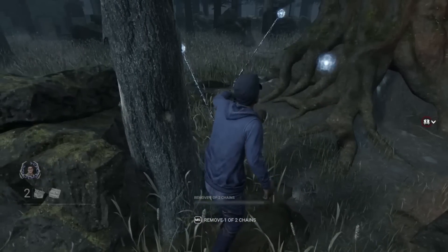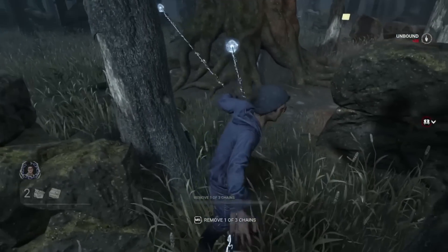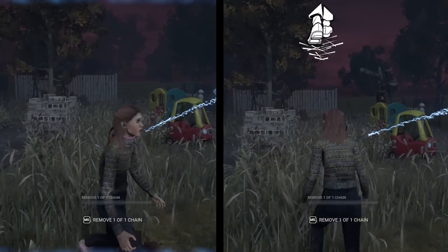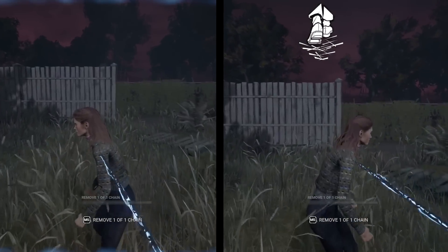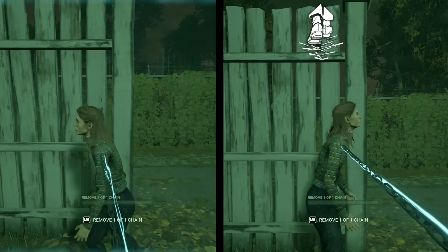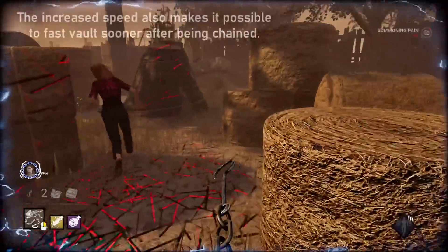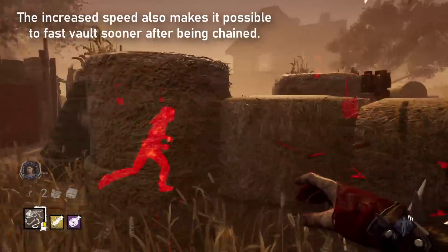But did you know that if you're a Pinhead player, this perk is a direct and massive counter to your ability? It turns out that when you get hit by a possessor chain, you are forced to move at walking speed. And if you have Self-Aware, you move 20% faster. Can you imagine if you move 20% faster against the Clown slowing you down? Well, it really is that bad.